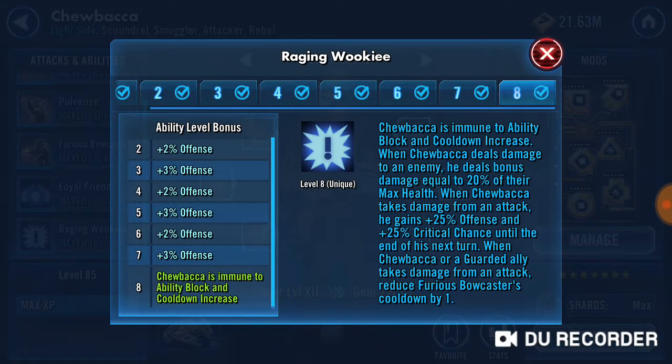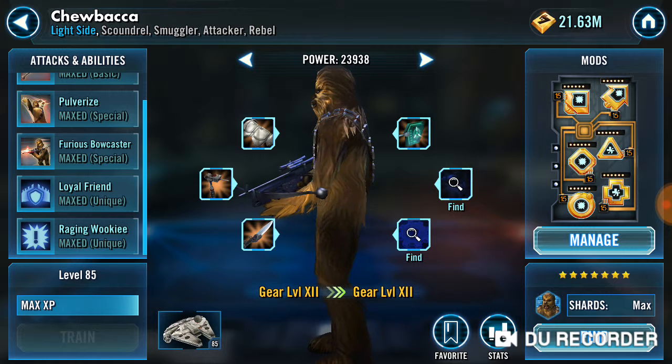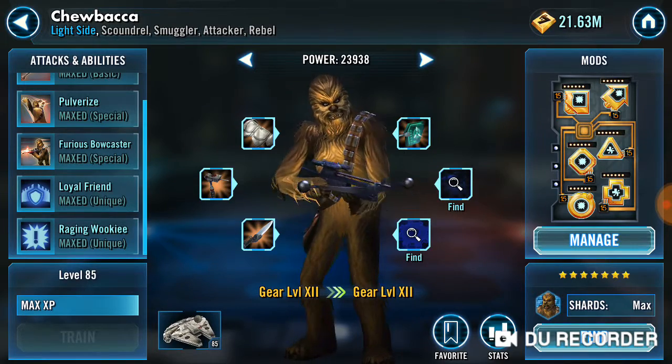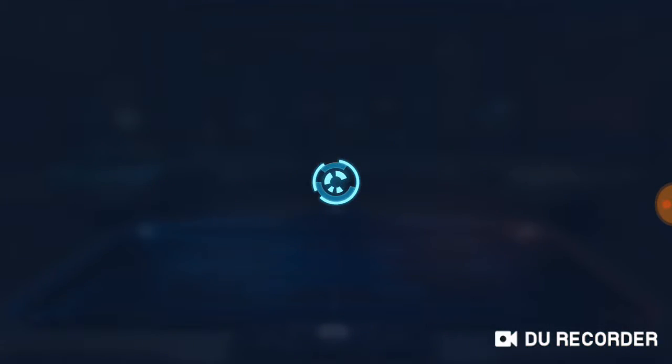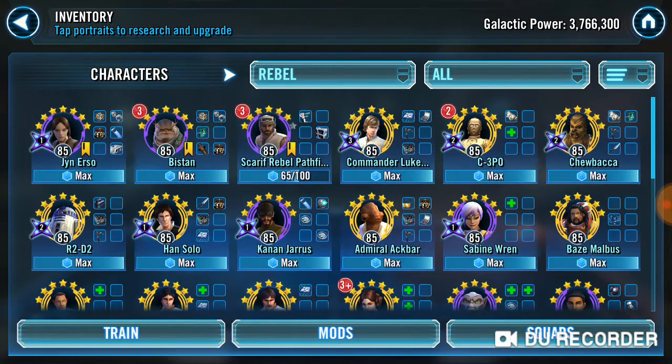Chewbacca has this one: immune to ability block and cooldown increase. Ignore it — if he's getting hit, you're in trouble. So very low priority for this team. Next one: whenever Chewbacca deals damage to an enemy, Chewbacca and guard allies recover — really useful if CLS gets hit because Chewbacca can then help him recover a bit of health. I think the Mark lets you do that — I'll check Revan. Does Mark let you regenerate health? If Mark prevents you — I can't see on here — so let's go to the next guy.